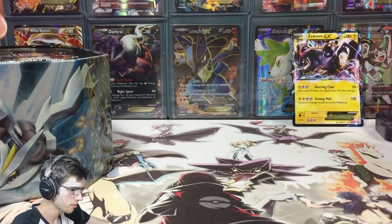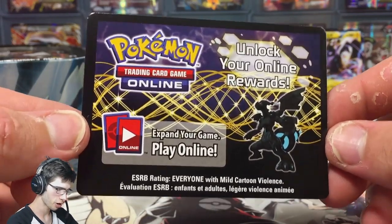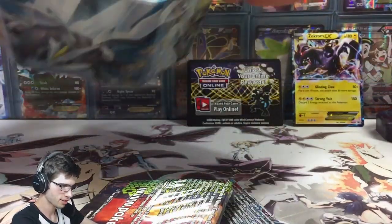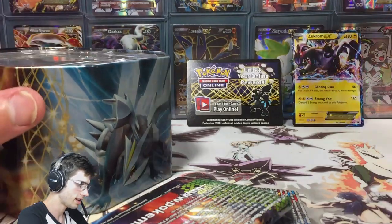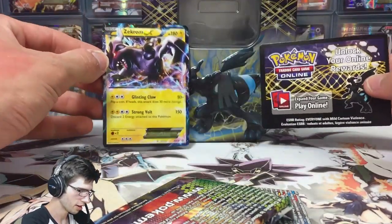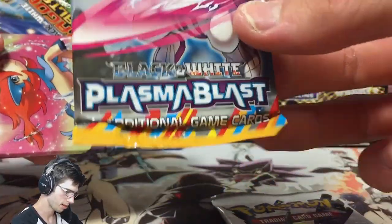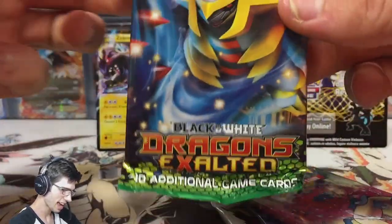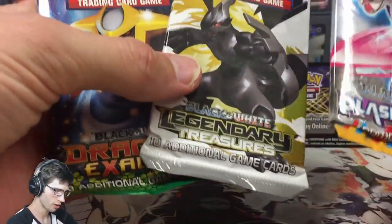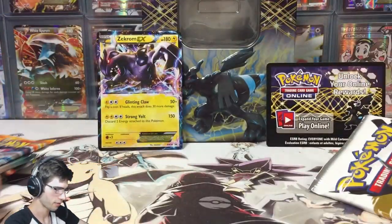In these older tins, look at the design on the code card — appreciate that Pokemon put a little bit of effort into these older tins and really tried to sell them. Then we've got the packs, so let's throw all the contents back in the tin. We have Legendary Treasures, Plasma Blast, Boundaries Crossed and Dragons Exalted. We'll go Legendary Treasures first, then Plasma Blast, Boundaries Crossed, then Dragons Exalted. All the codes will be given out today's opening.